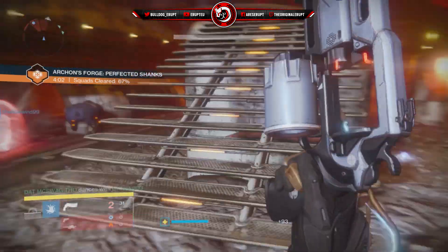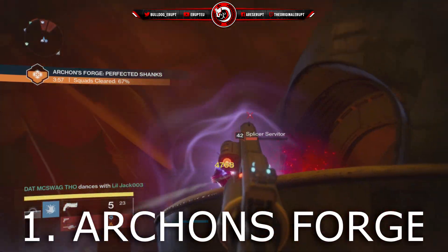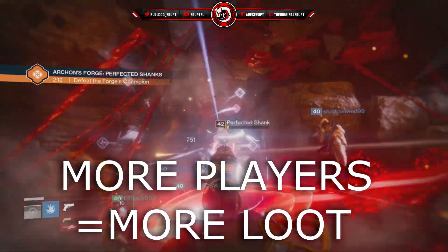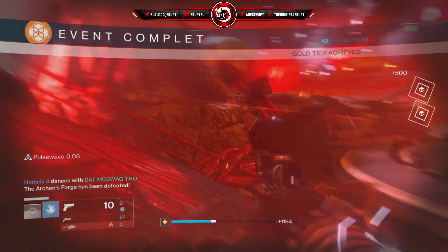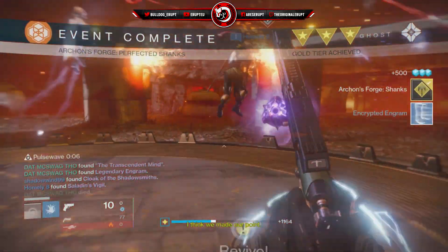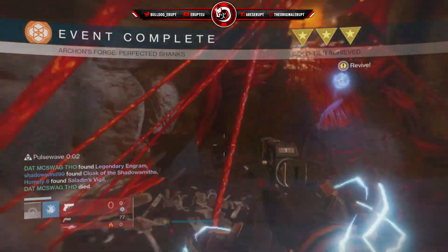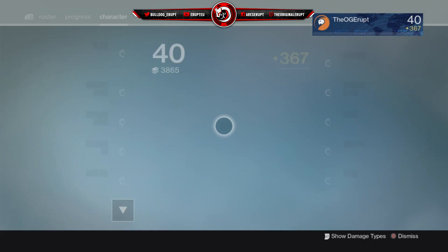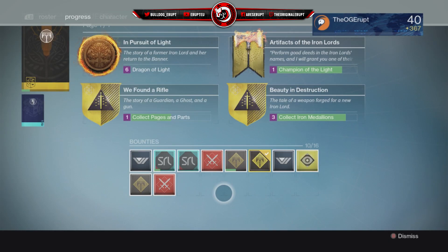We're going to start off with the new thing that happened in Destiny Rise of Iron: the Archon's Forge. You may think I'm just going to tell you to play this, but there are specific ways to increase the loot you get from it very quickly. What you're going to have to do is go on LFG or go on the patrol of the Plaguelands and find random groups of people, either right outside the door of the Archon's Forge or randomly in the Plaguelands, and invite them to your fireteam.